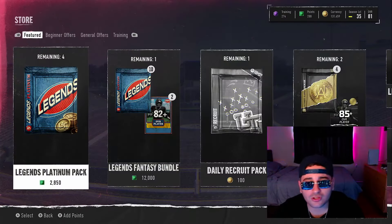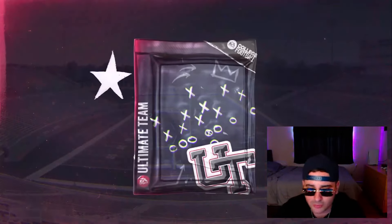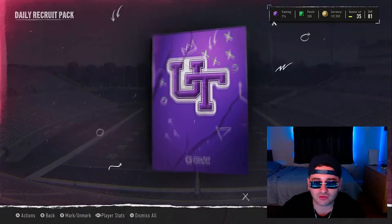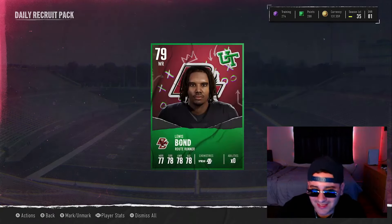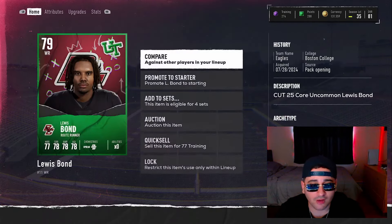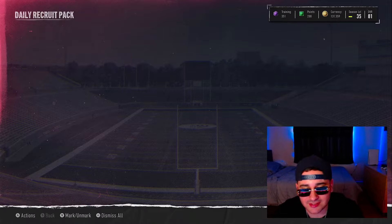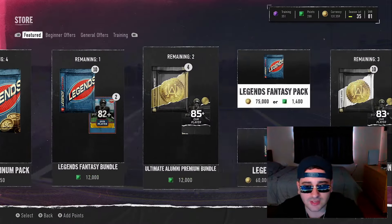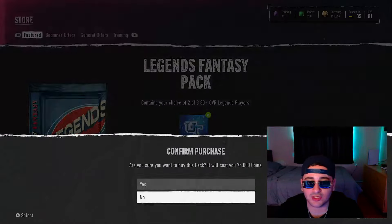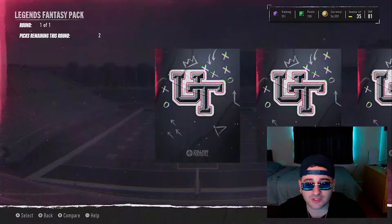We're gonna rip this daily recruit pack first. Do we go ahead and rip legends packs or do we buy training and hit the re-rolls? That's a pretty solid pull from the daily recruit pack but we'll quick sell that. Let's check the price of these legend packs first — 75k for a legends fancy pack. That's pretty interesting, I'm gonna rip it.